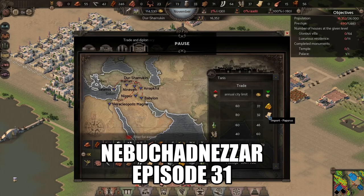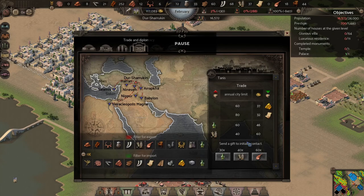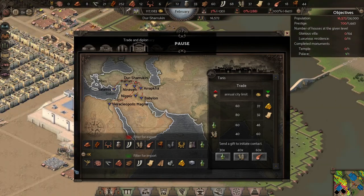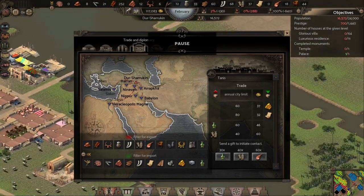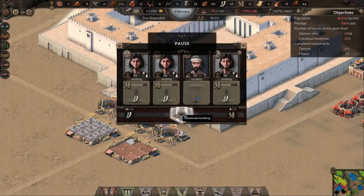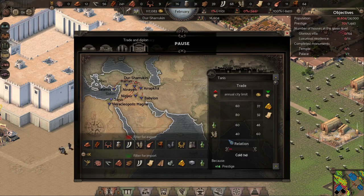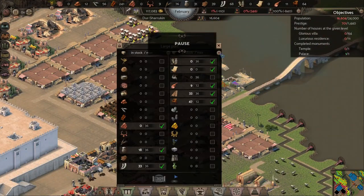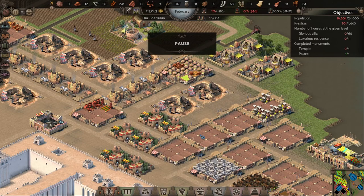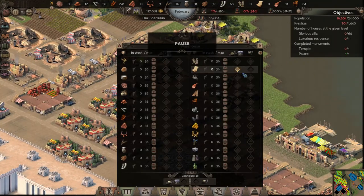Welcome back to Nebuchadnezzar episode 31. We have a pretty good population going here - I want to sell some more goods if possible. I'm up to 117,000 but I don't have enough population to sustain all my workers, especially for the villas and the standard houses. I'm only at one percent unemployment, so I need to find a way to get some more workers.